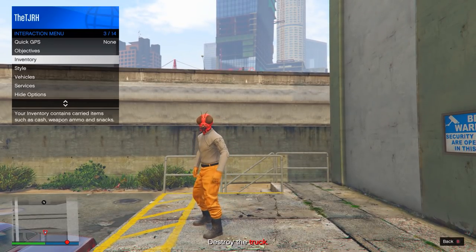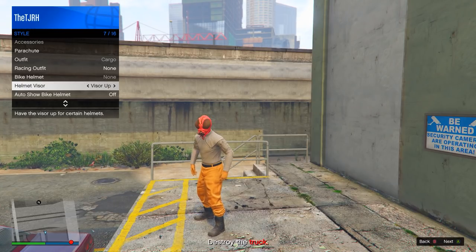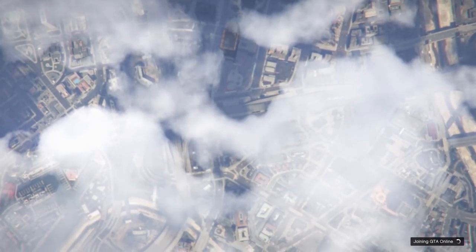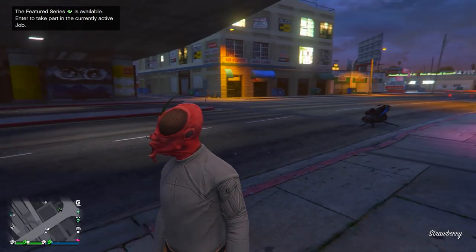Once you're loading, open up your interaction menu, go into Style, go down to Helmet Visor, and switch between visor up and down for around 30 seconds to one minute. Once you've done this, wait until you get kicked from the mission. You can do this quicker on Xbox by opening up your home menu, and I believe for PS4 you can do something similar. After waiting, you should get an alert - wait on it for a few seconds and then accept the alert.